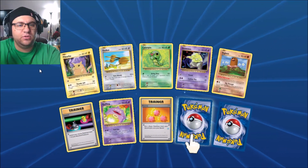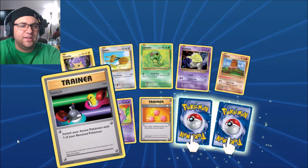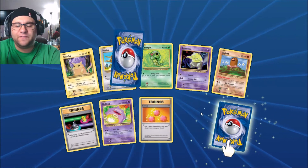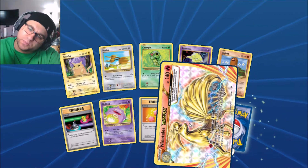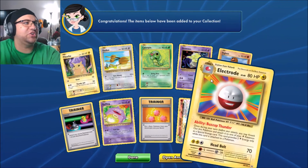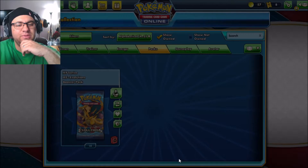We got Pikachu, Caterpie, Drowzee, Diglett, Trick, Switch, Koffing, Revive. Koffing was one of my favorite Pokemon when I was a kid. We got Ninetales Break — that's a nice card! And then Electrode. Three packs, no Charizard yet, but we still got plenty of packs.